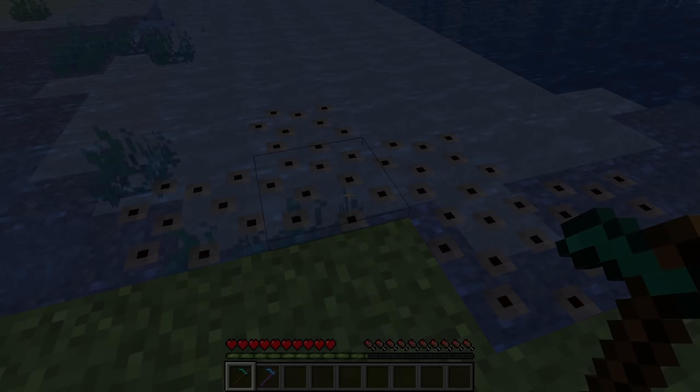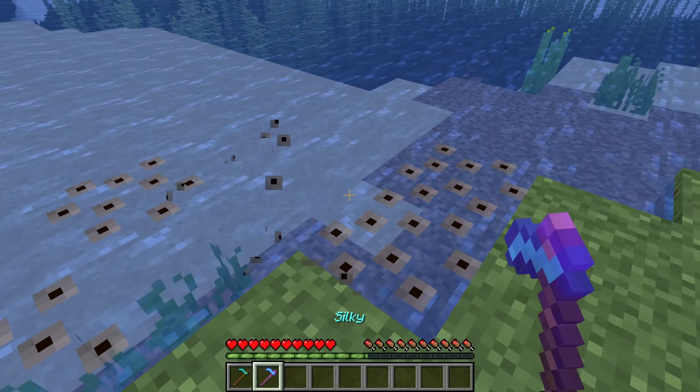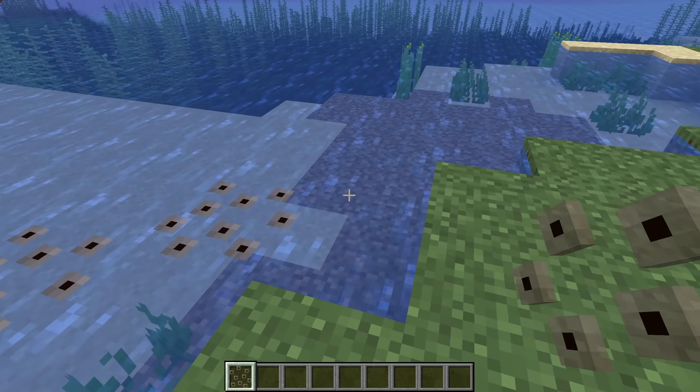The frog spawn block gets placed on water when a frog breeds. This block can be broken but doesn't drop anything. You can only obtain it in creative mode.